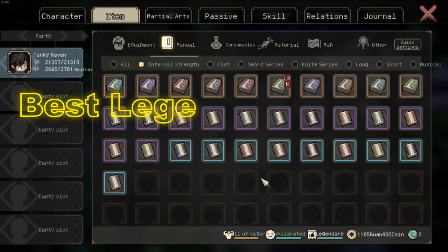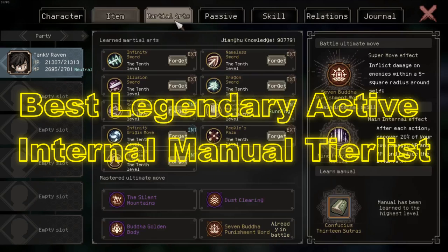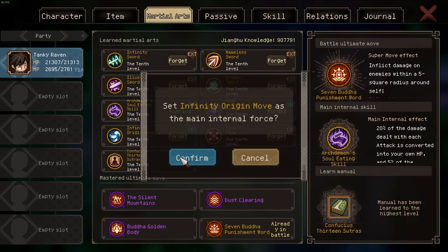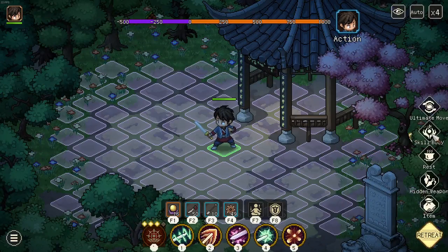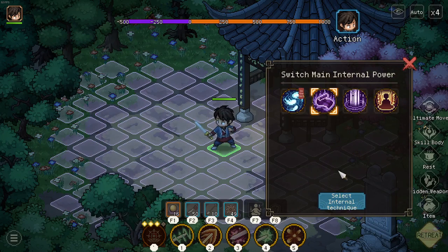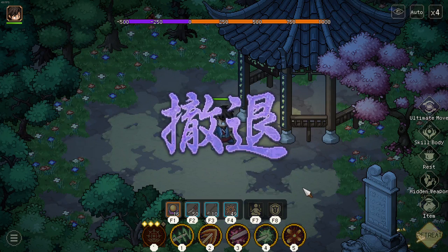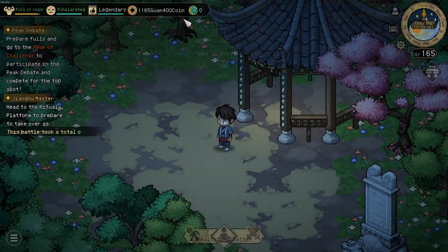Hi everybody, welcome to my tier list of the best active internal manuals. Now first of all, what's an active internal manual? It's any internal manual on your character which states 'running.' You can have one active at a time and you can freely switch between them in your character manual. You can also do so in a fight — you can click on skill body and select the internal manual you'd like to switch to.